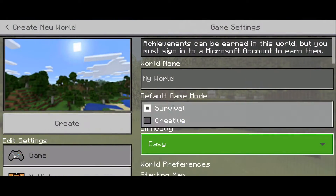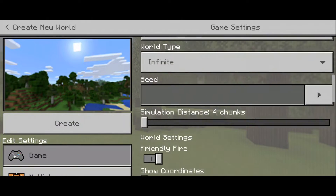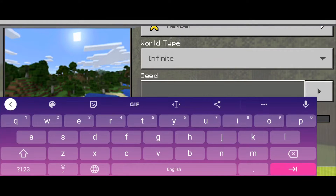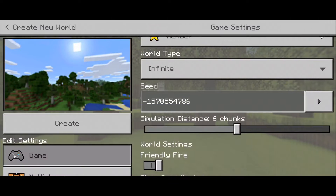That's enough of this seed — let's move on to the last and final seed. Let's create a new world, easy, creative. The seed is negative 1 5 7 0 5 5 4 7 8 6. Let's create.